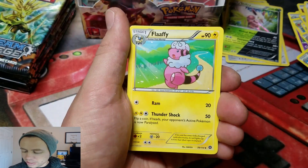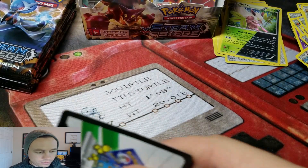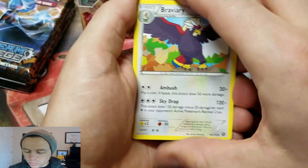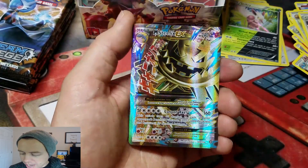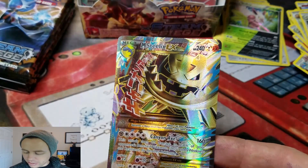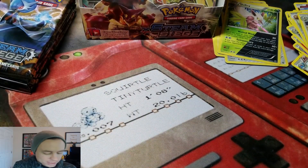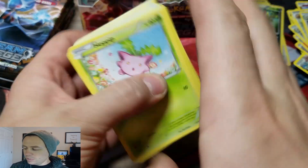Nice! A Shieldon, Steelix Spirit Link, Flaffy, Drifblim Reverse — that's an uncommon — and a Klinklang Rare. Next pack: Braviary, Klang, Ninja Boy, Gible Reverse Hollow Rare — nice! And a Mega Steelix EX Full Art. I didn't know that one was coming up.